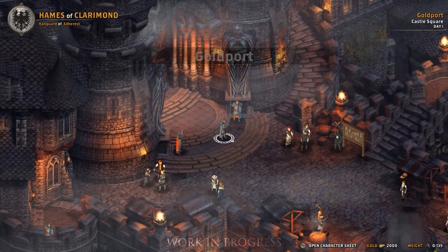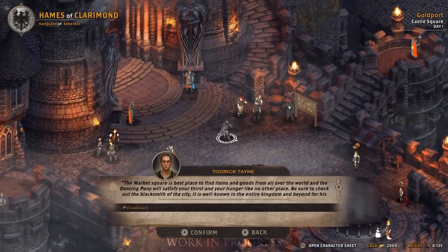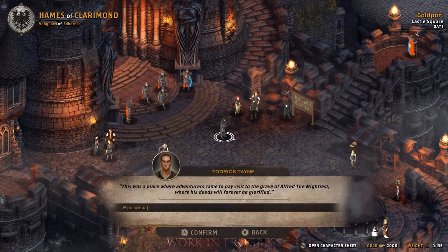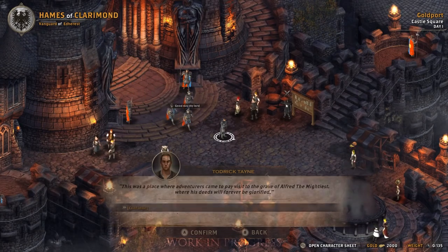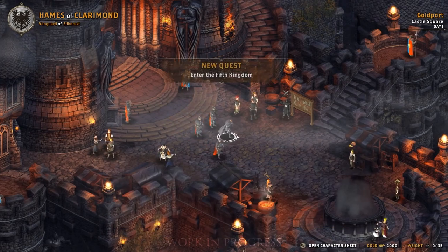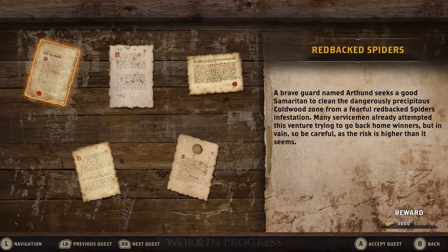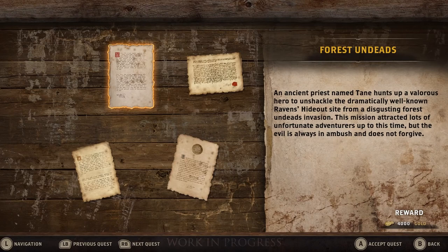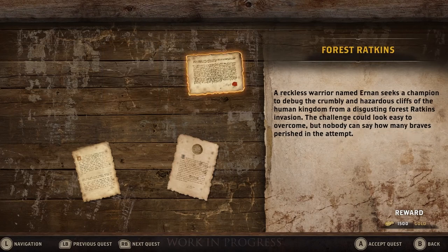Welcome to Goldport, the capital city of the Blessed Kingdom of Edarest. Your Esquire Todrick will catch you up on the latest news before picking a suitable quest. To accept a quest, head to a Fighter's Guild board and take up all the missions that interest you. You can safely assume that the larger the reward, the more likely you are to get hurt on your mission.